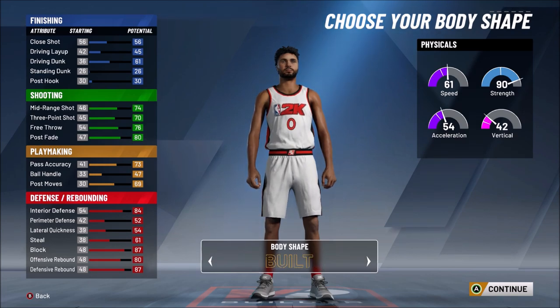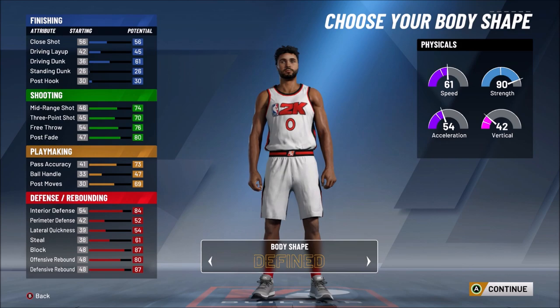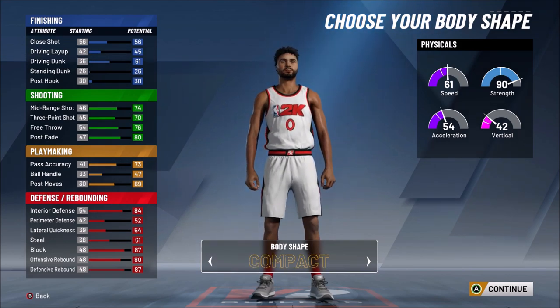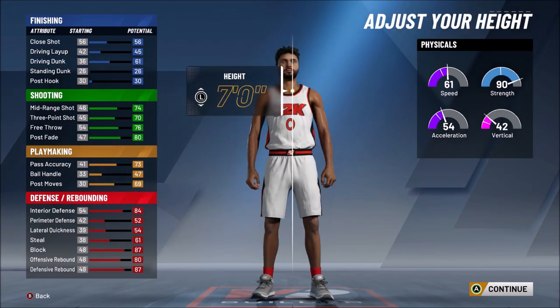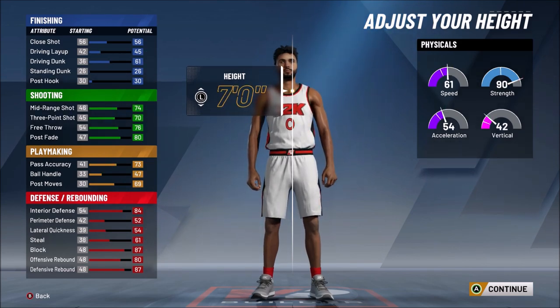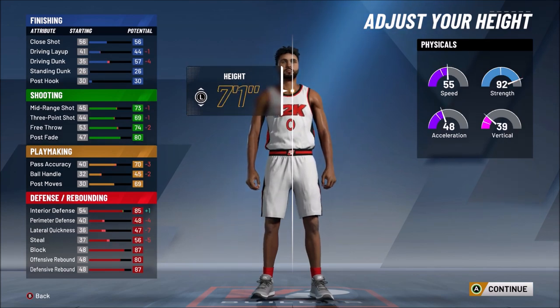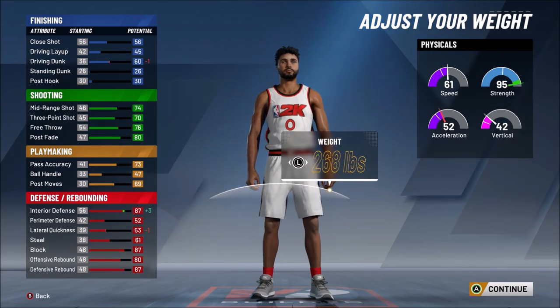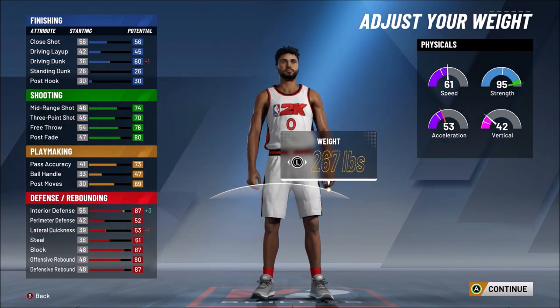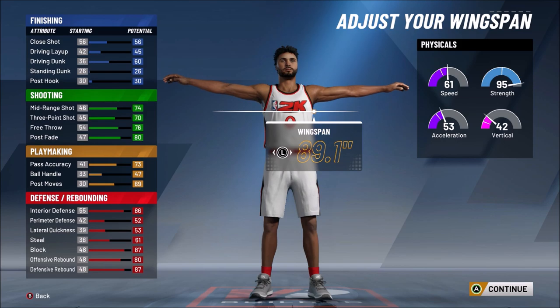The badge breakdown is: 1 finishing, 17 shooting, 10 playmaking, and 23 defense. For body shape you can pick anything, but I recommend burly or compact — I went compact. Height is seven foot; there's no reason to go 6'11" or shorter. Seven foot is fine, I'm still very fast. For weight, anywhere from 264 to 268 is fine — I went 264.